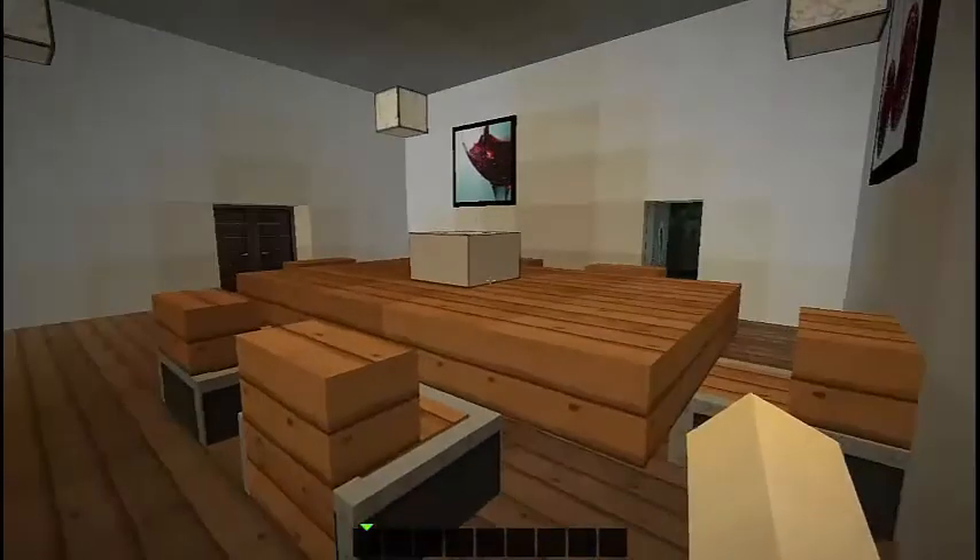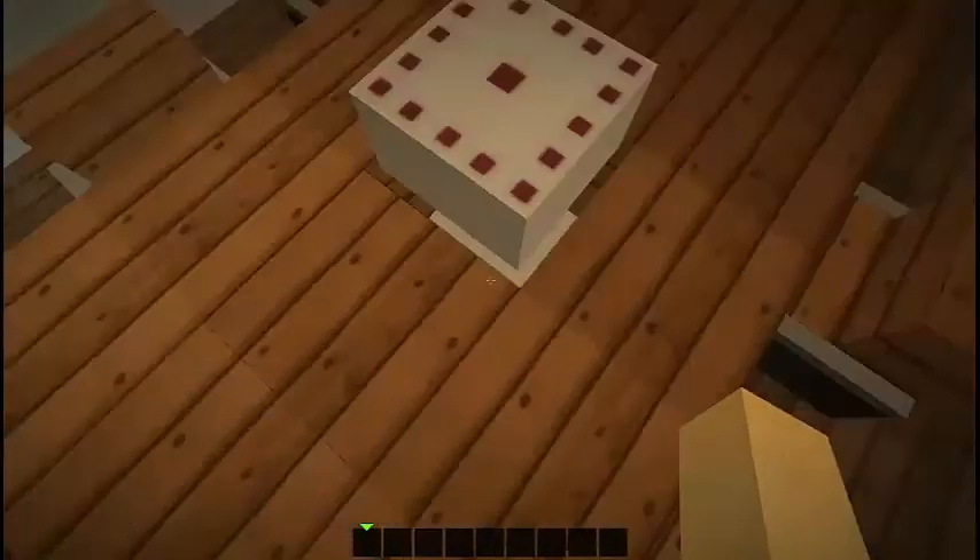On to the next room — this is the dining room. I made the chairs all workable, and not so much else here except for a floating cake.